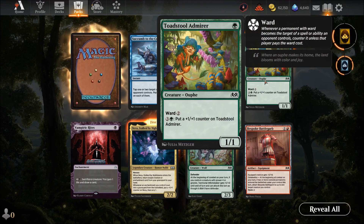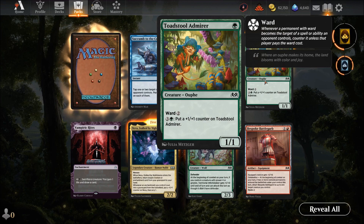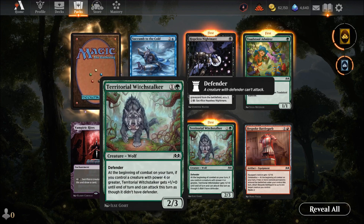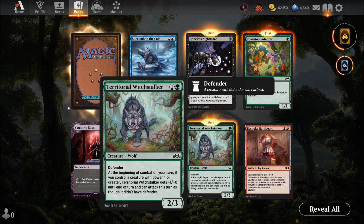Torch to the Mirror — one mana for a one-one with ward — from another card, not the greatest, decent early card. Territorial Witch Stalker — two mana for a two-three, good defender. During combat on your turn, if you control a creature with four or greater power, it gets plus one and can attack. Needs big creatures to make him work, but works as a defend-and-block delayer — nothing's getting through for a while.